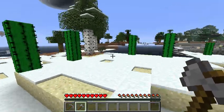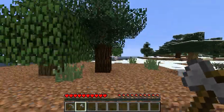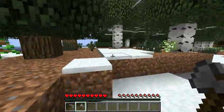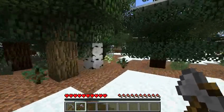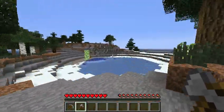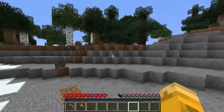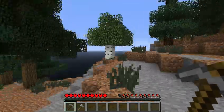Not potatoes or carrots, because they weren't in the game when this map was made. So what I want is — I definitely want wood and cobble. And there's some water there, that's what I was looking for. Not reeds, but water. So as soon as I get iron, I can go back here to get water.